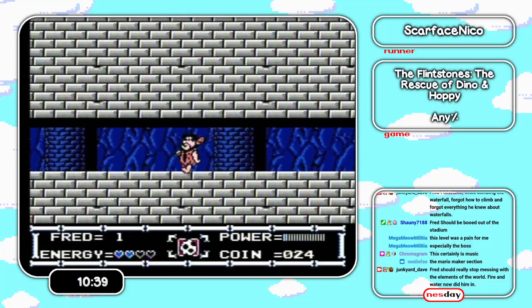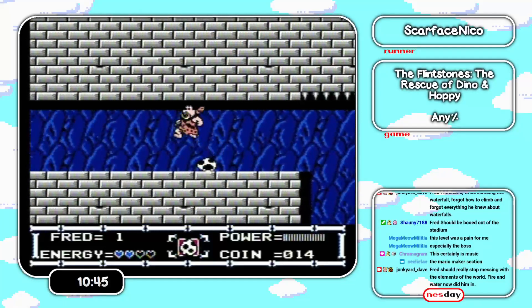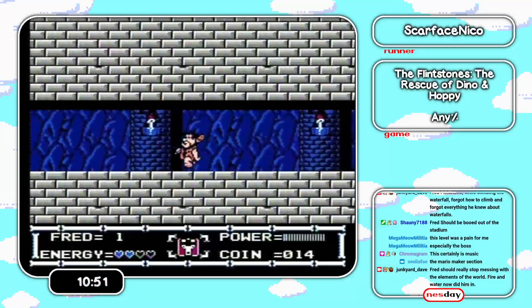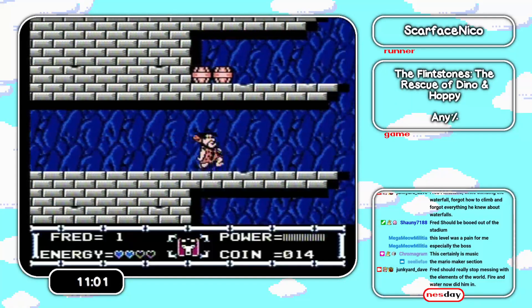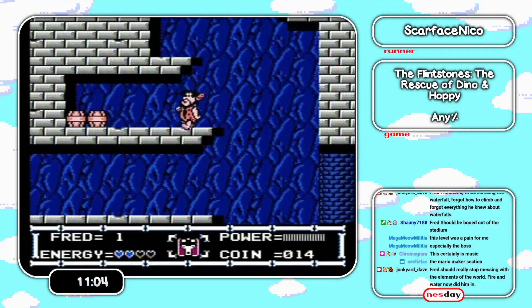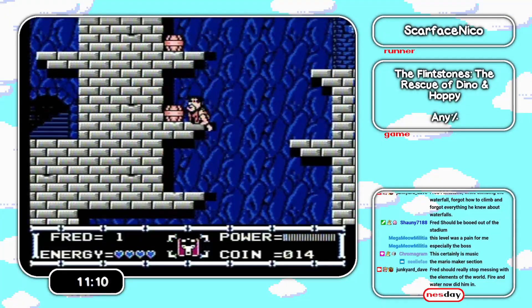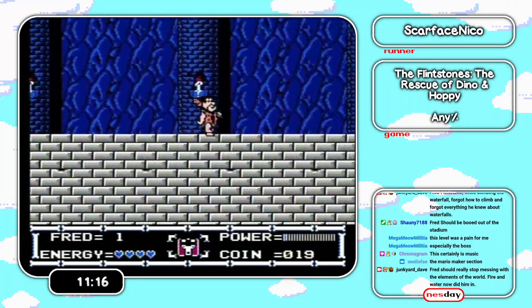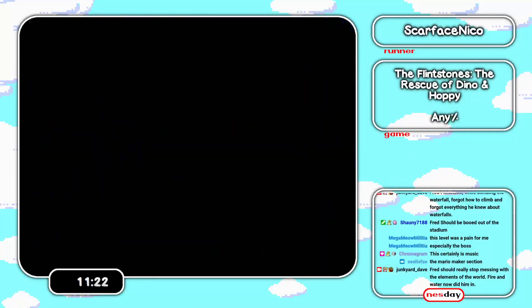We need the axe — don't have that one yet. We have a burger, that's important. A lot of fights rely on you having a full power bar, so if you lose that it makes a lot of boss fights a lot harder.